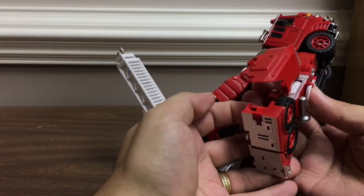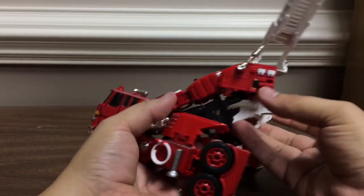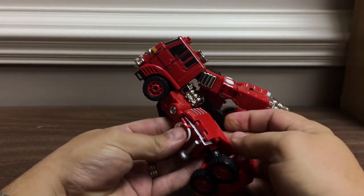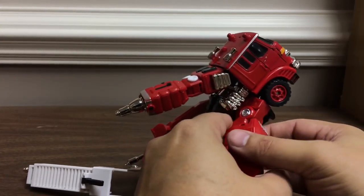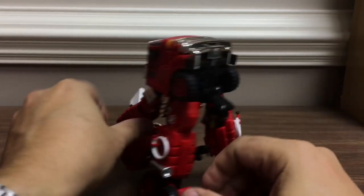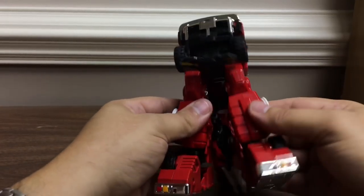Fold the foot up, fold the heel panel up on each side. This panel folds up and then collapses down to form the back of the leg. Same on the other side — fold it down and push the whole thing down to collapse the back of the leg. This piece rotates up, rotates around, and opens up to form the crotch piece.